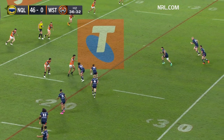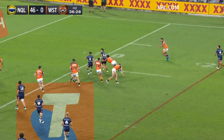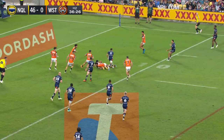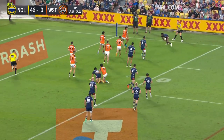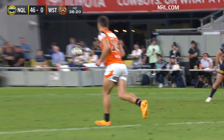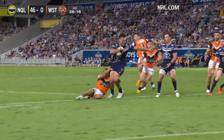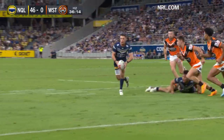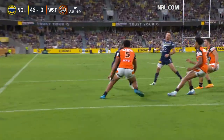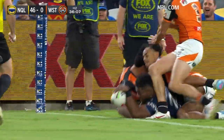Drops the ball — that gives the Cowboys perfect position to start their set, and they make the most of it. Great flat ball there — brilliant hands from Drinkwater and Nane, and then Semi Valame just puts his head down. Still had some work to do — there were three Tigers defenders there. That's great stuff from Jeremiah Nane, and then just too powerful, Semi Valame down low in between defenders.